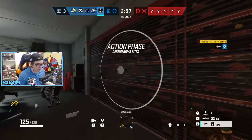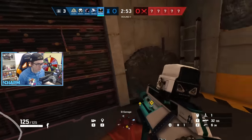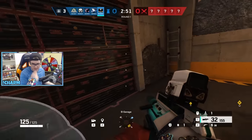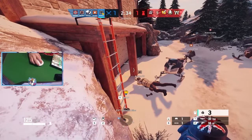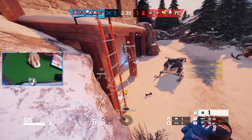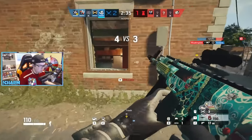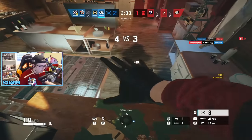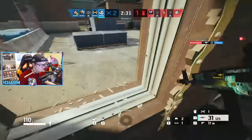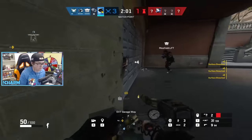Kaid is hated a lot too and banned pretty frequently in most ranks. Thatcher is by far the best way to counter him — if you throw two Thatcher EMPs about 5 seconds apart, it will not only get the claws but ruin any hopes of Kaid tricking simultaneously. In some circumstances you can even Ace the sides of hatches, like the kitchen hatch on Clubhouse, to avoid the Kaid claw completely. Or just play Mav and make random holes in the wall to shove your face in, like a psychopath.